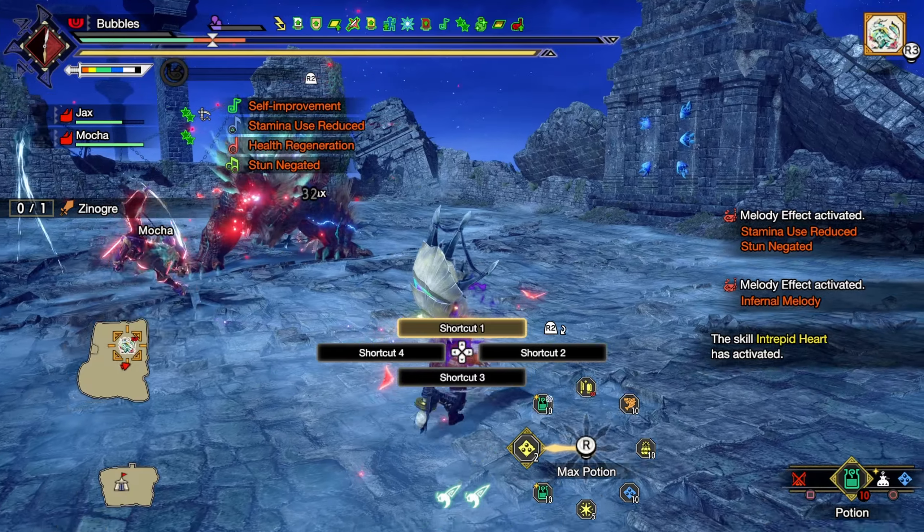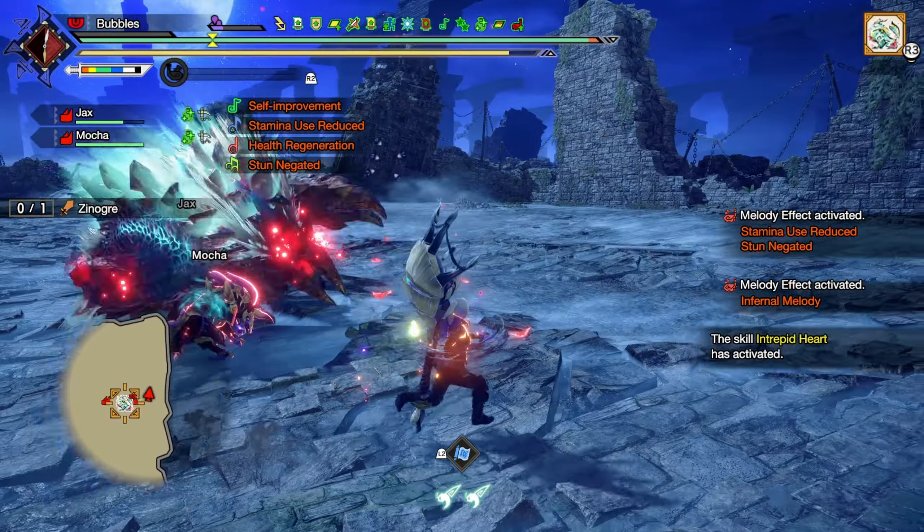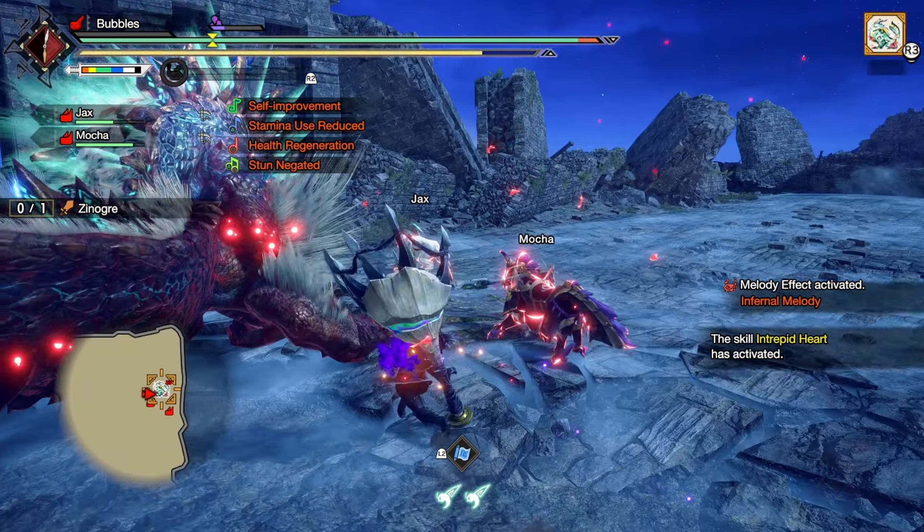Oh, that's unfortunate. That hurts - god damn. That was through Intrepid. Yuck. Why does Zenoga do so much damage?